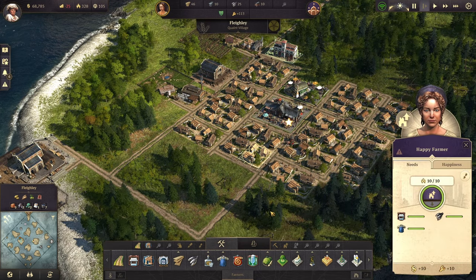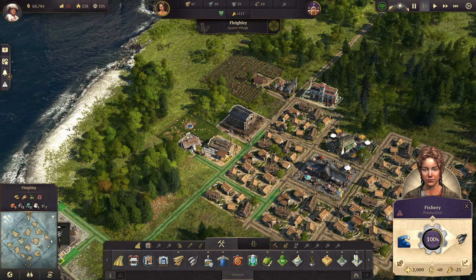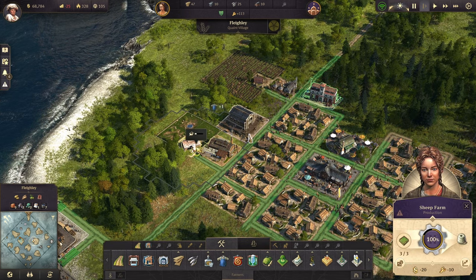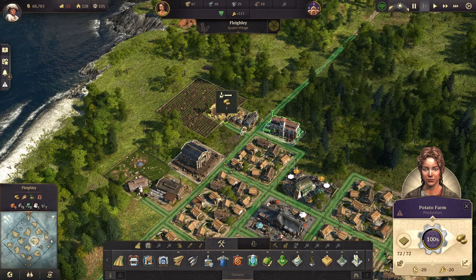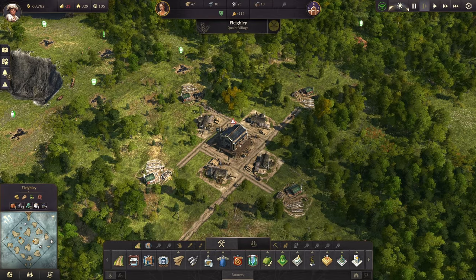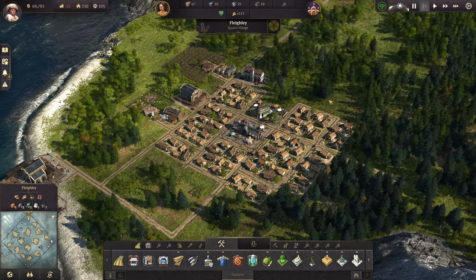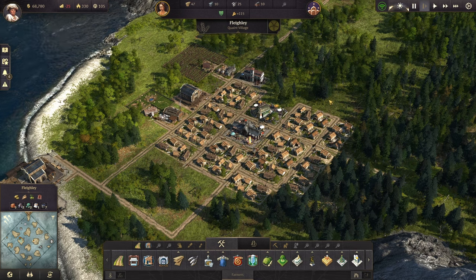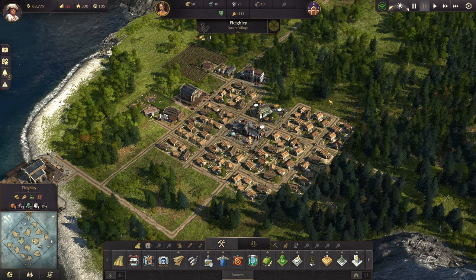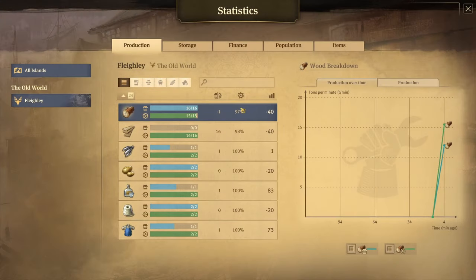How do I know exactly how much of all this stuff I need to build? I've got one fishery, one framework knitters, one sheep farm, one schnapps distillery, one potato farm, and up here I've expanded our wood production to four lumberjack huts and four sawmills. How do I know how much of all that I need? That comes into play with the production statistics screen. If you'll remember from our UI video, that is found by hitting Control Q.